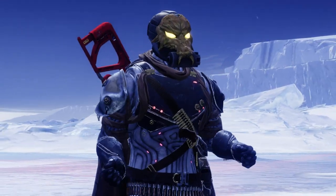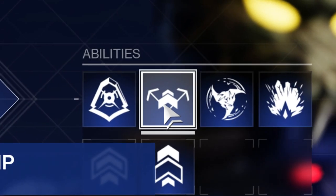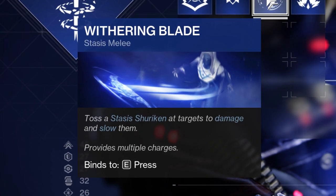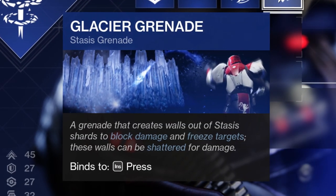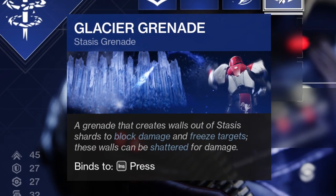Let's take a look at the Stasis subclass for the hunter. You've got obviously Marksman's Dodge and Gambler's Dodge — nothing different there — Strafe Jump and Triple Jump. For the melee you have Withering Blade: toss a Stasis shuriken at targets to do damage and slow them. And then finally the Glacier Grenade: a grenade that creates walls out of Stasis shards to block damage and freeze targets. These walls can be shattered for damage.